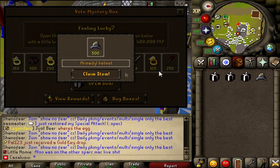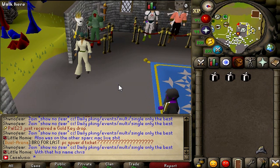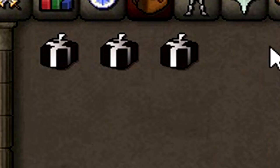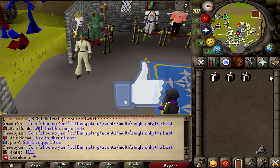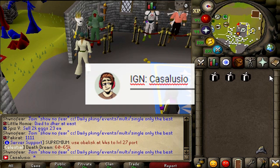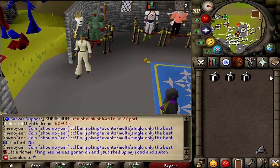Okay, Armadillo helmet — 500 PK points. That's totally free and it's a pretty good item. In this video I'll be giving away free PVP mystery boxes to one of you guys. All you have to do is like this video, subscribe to my channel, and comment your IGN down below. The giveaway winner will be announced on my personal Discord — the invite link is in the video description, so feel free to join.